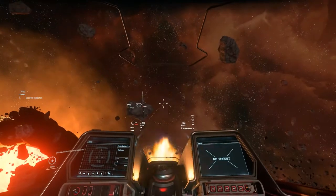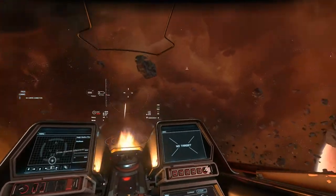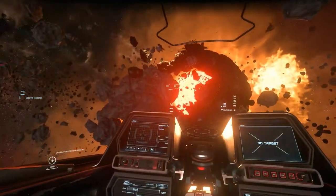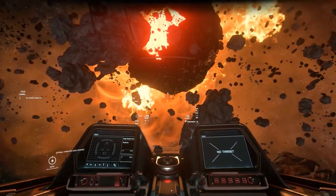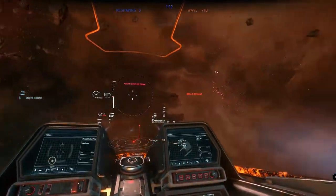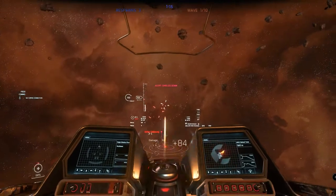Assisted uses gimbals and acts as sort of an auto-aim, combining both fixed and gimbaled. As long as the target is within the larger circle, most of your shots will land, but you'll never have 100% accuracy. This mode is typically easiest for beginners, allowing you to focus more on flight controls. We will use this during today's video.